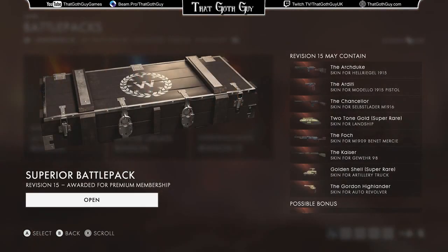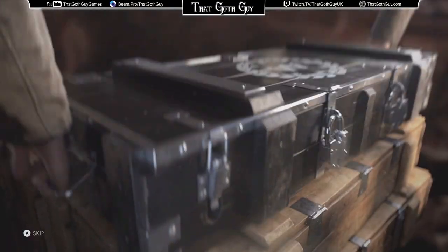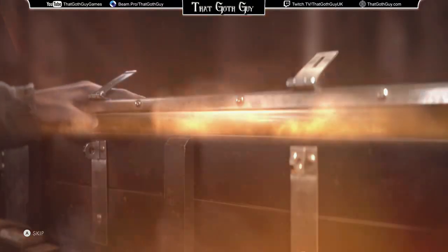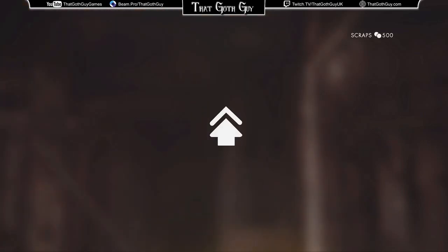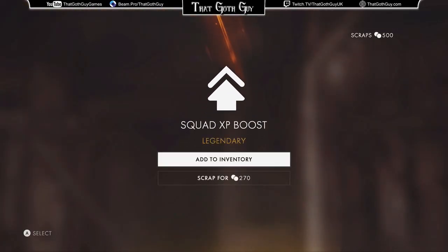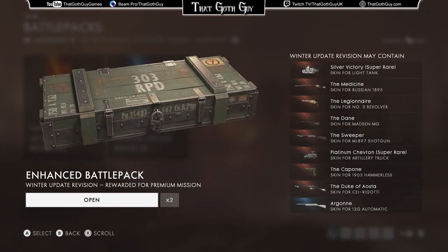Revision 15 — another one of these boxes. Potentially could get a super rare skin for one of the vehicles, actually. That I'd be more interested in than the guns, and I will be happy if I get a vehicle skin. Oh, I've got a squad XP boost, so I've got a bonus. That could be very useful because I will be playing with the squad player on. We've got two of these enhanced winter ones — could get a vehicle skin in these.